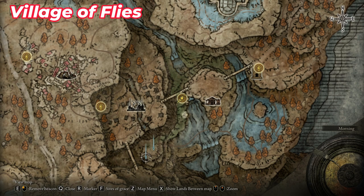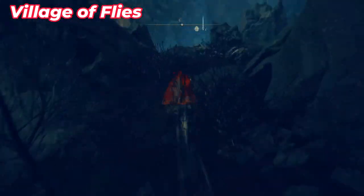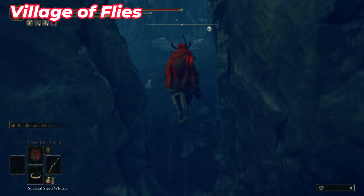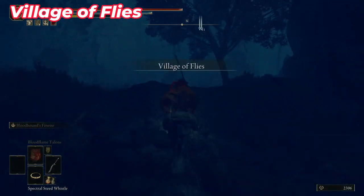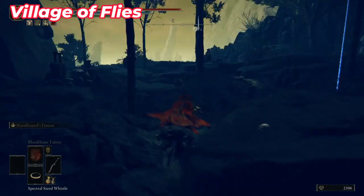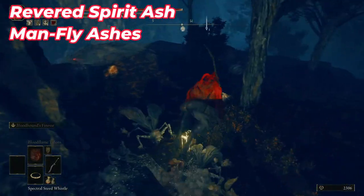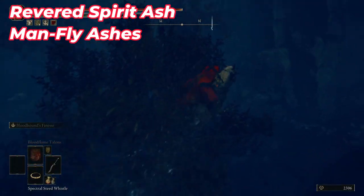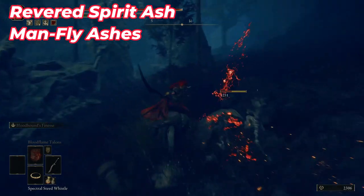Go back to the Site of Grace and go inside the village, avoiding the flying man enemies. Go all the way near this cliff — just remember not to fall down. When you reach here, turn right. One item can be found on the right side, another on the left. Here you'll see some Ash of War. Then jump down and if you continue your way you'll find some spirit ash near this statue.